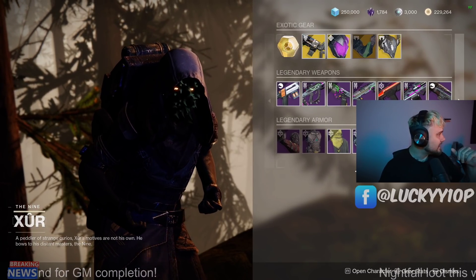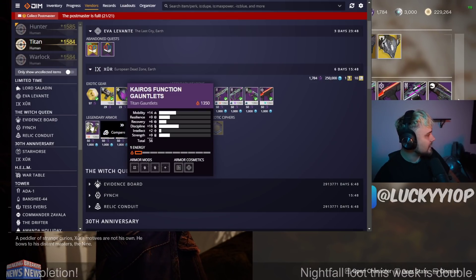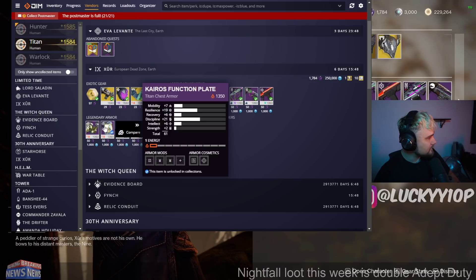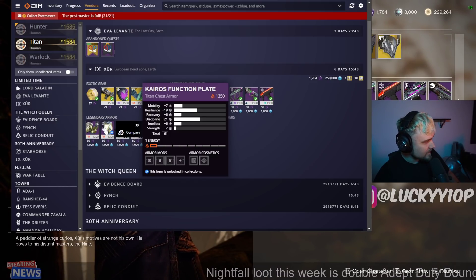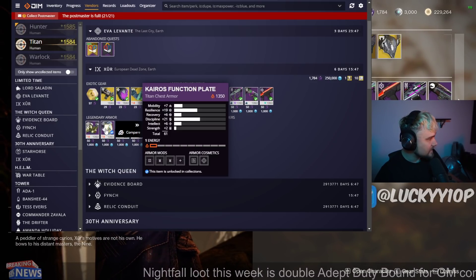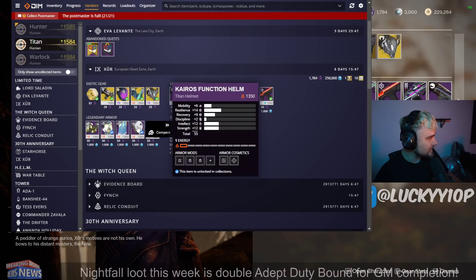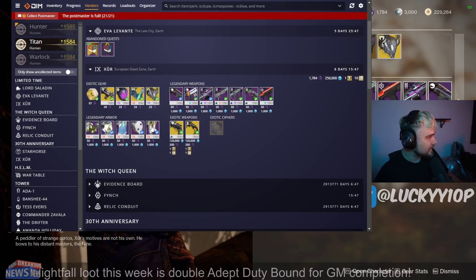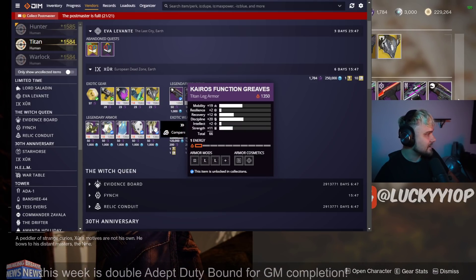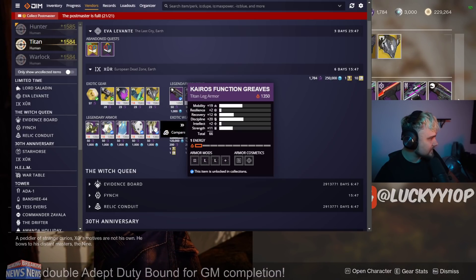Moving on to the Titan and Warlock armor. For the Titan, the Gauntlets are at 56, so we're not even going to look at those — that's just way too low. We have a class item at 61 with really high Resilience and really high Discipline, so a decent distribution there overall, a little low on the Recovery side. The Helmet is at 55 stat, so we're not even looking at that either. And then there's a 66-stat roll for the Boots, though it has way too much Mobility — but the distribution besides that is actually pretty good.